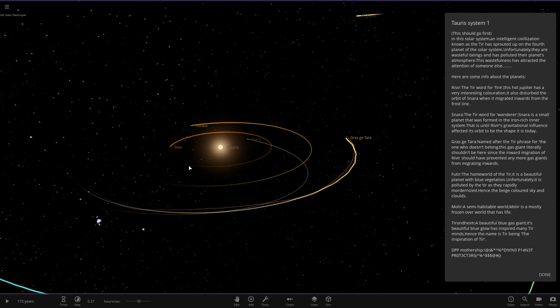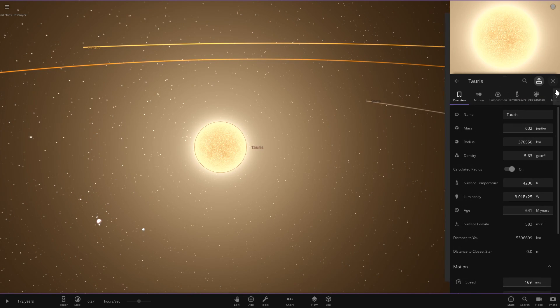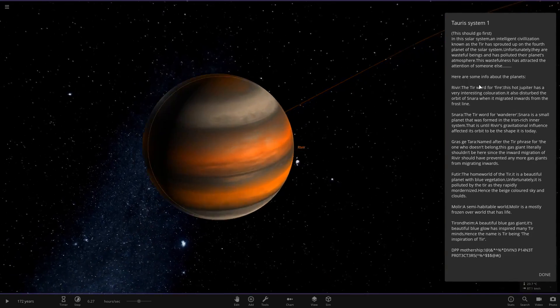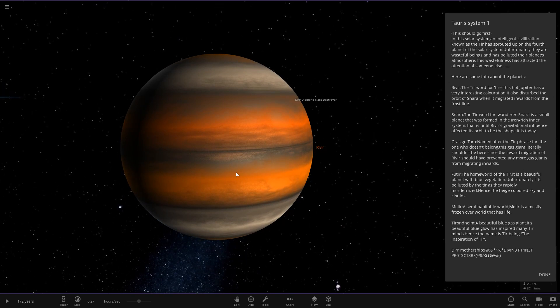Unfortunately, the Tear are wasteful beings and have polluted their planet's atmosphere. This wastefulness has attracted the attention of someone else. So starting with the star, and then the first planet — we've got Revere, the Tear word for fire. This hot Jupiter has a very interesting coloration — I really like the way that looks.